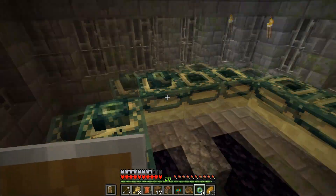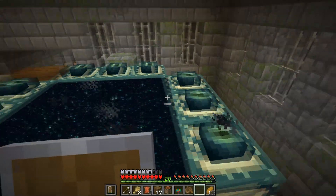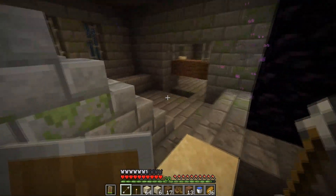I decide to make the rest of my pearls into eyes of ender and put all of them in the portal. This time I'm a bit more careful because I don't want to lose another eye of ender because I'm stupid. I light up the portal, get my loot, and then jump inside.